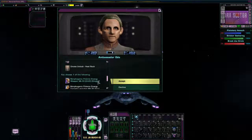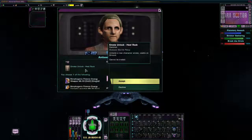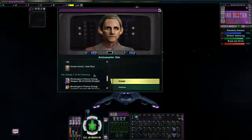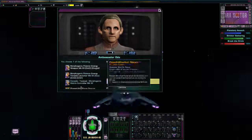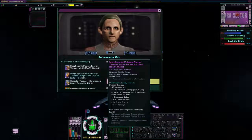This mission is a little unique in that it actually unlocks an emote called the Heel Rock — basically your character rocks back and forth on its heels with its arms behind its back. It also has the Morphogenic Polaron Energy Weapon, which is a 360-degree omnidirectional weapon. It is part of a set; the whole set is available in this mission. You can replay the mission to pick up the other pieces, including the Morphogenic Polaron Energy Torpedo, which is unique in that it's a torpedo that does Polaron damage.